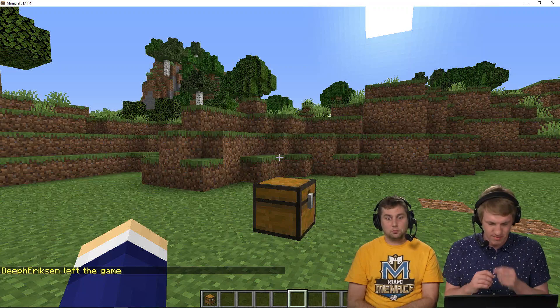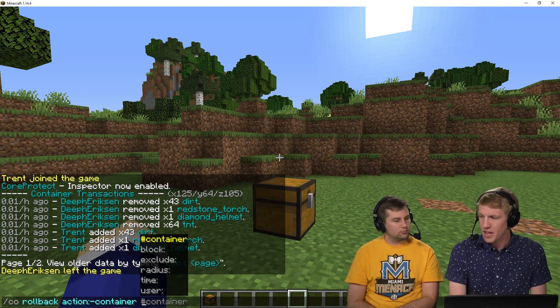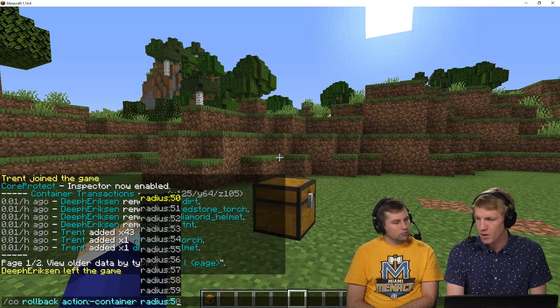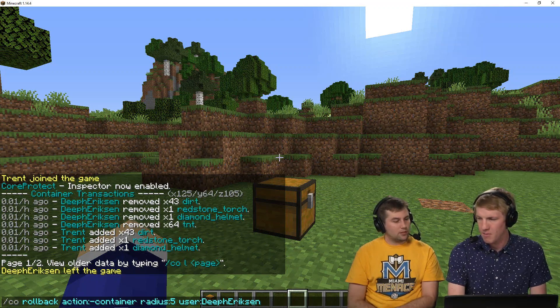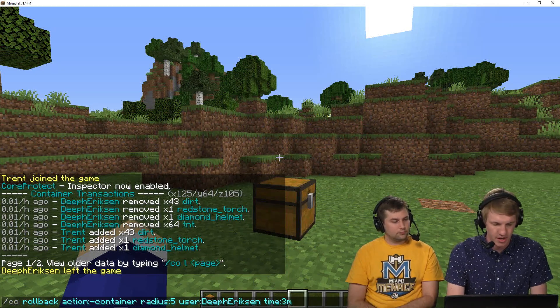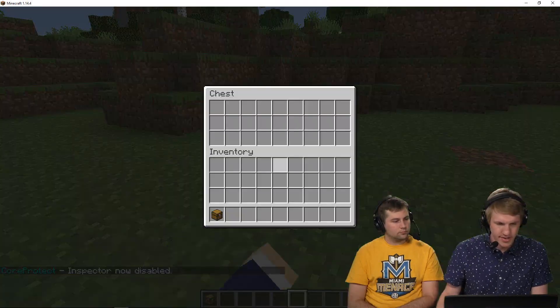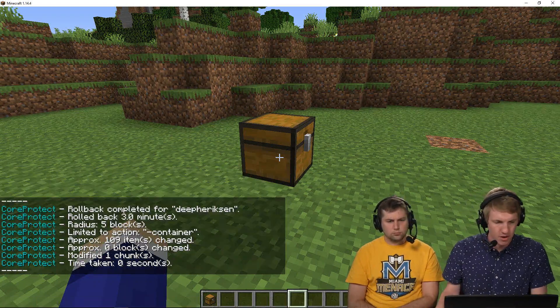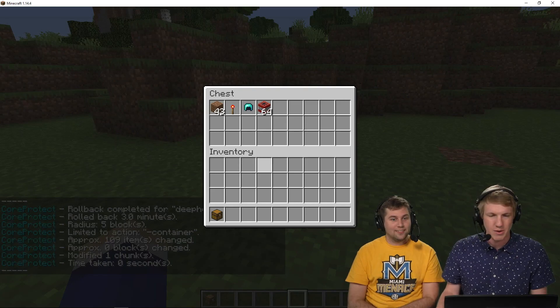I'm gonna roll back his actions. CO rollback, then action containers, with a radius of just a few blocks since we're standing right here, and user Deef Erikson, time three minutes — just to make sure we catch it. The chest is empty right now. I'll paste that command back in. Roll back the container within a radius of five, three minutes ago. And there it is — your 43 dirt is back!